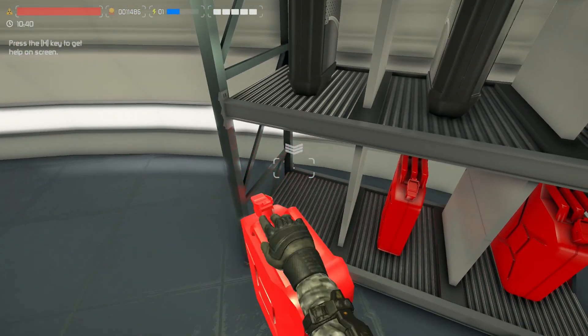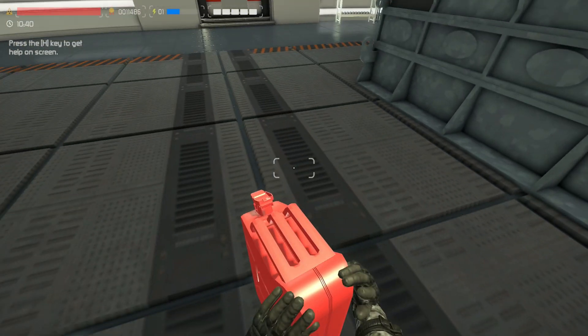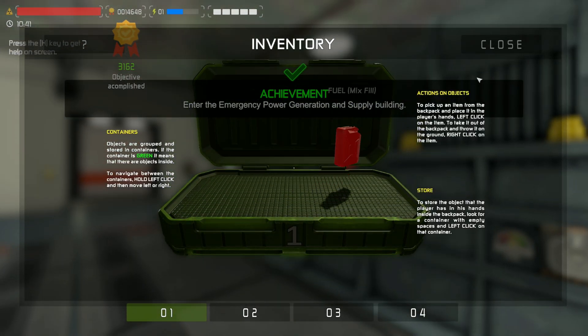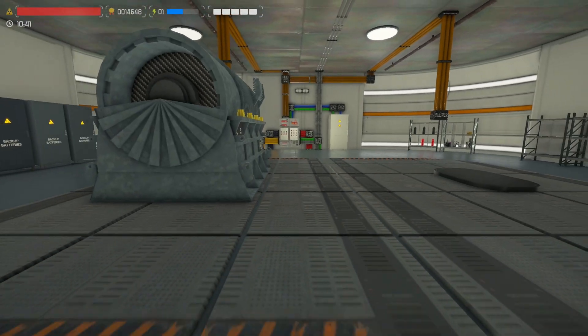Here we go. We can just grab that by Shift left-clicking and clicking on that. Fill up our internal generator — right-click and left-click. Our inventory is our backpack, just like that by pressing I. Press H, and then there's your T button just there.